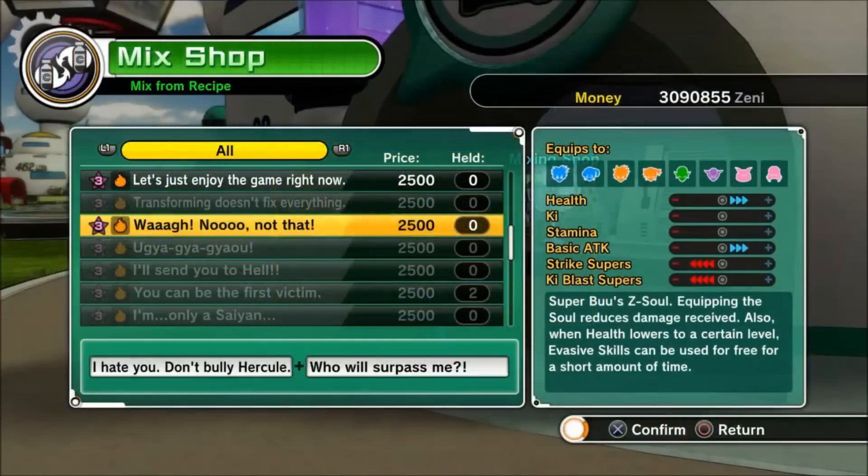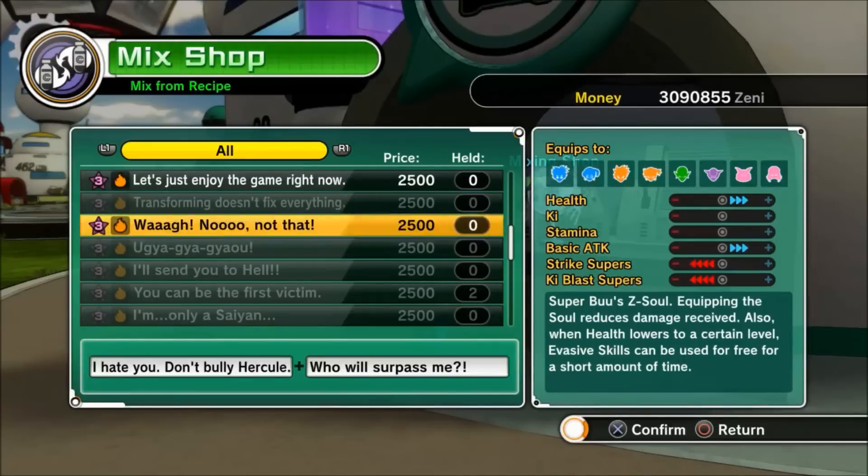We're back! We did those parallel quests and we got the Z-souls: 'I Hate You Don't Pick On My Hercule' and 'Who Will Surpass Me'. Now we get to make the Z-soul 'Waha No Not That' — let's do that right now.